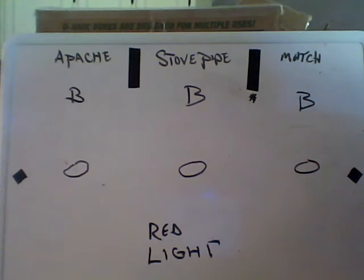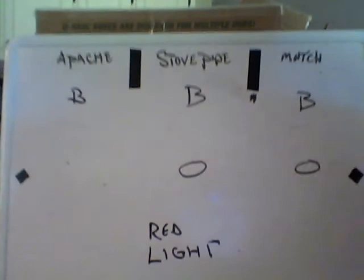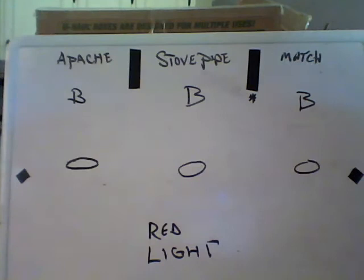The next thing we're going to talk about is the pace red light, again in the three areas: the match area, the stovepipe, and the Apache. Green light means there's a guy in your gap — he's yours, go get him. Red light means there's no one close enough to strike you without you going to get him or him coming to get you. In other words, you're uncovered, and if you're uncovered, you generally have the backer.